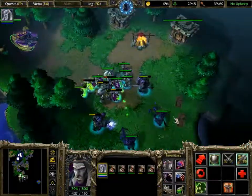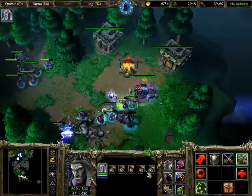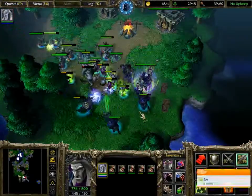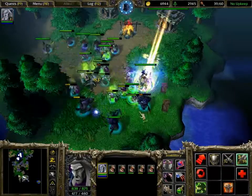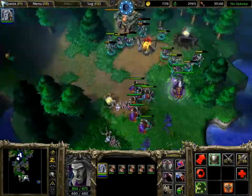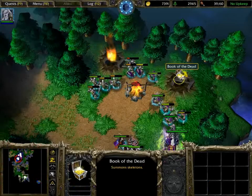Anyway, the gnoll base is right here. There are actually two goblin merchants on the map, but that one is probably the only one you'll see. Go away, freaking Skype — I knew I should have turned it off before I started recording. Anyway, you kill these gnolls and you find a book of the dead and another greater potion or something. Hello. Bye.